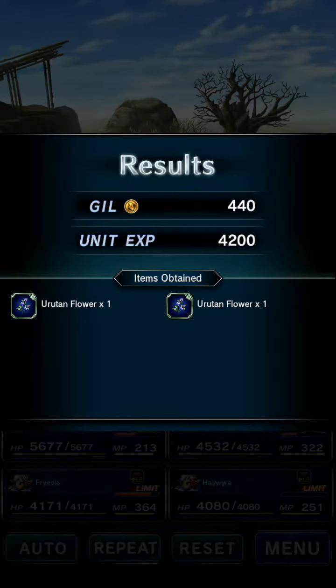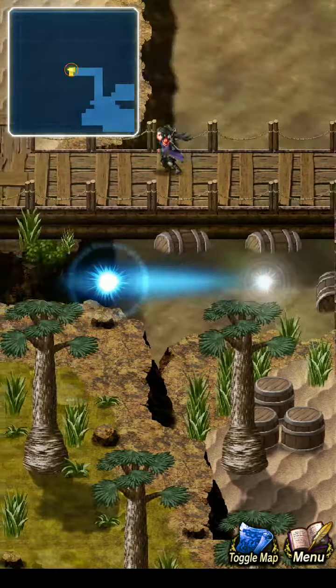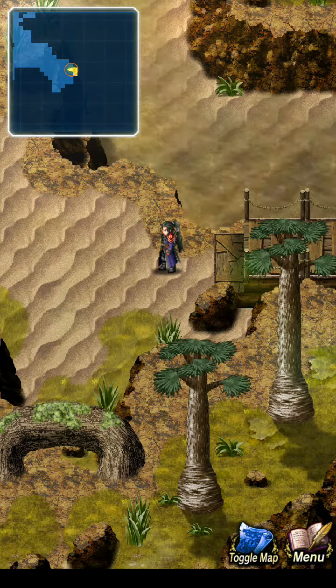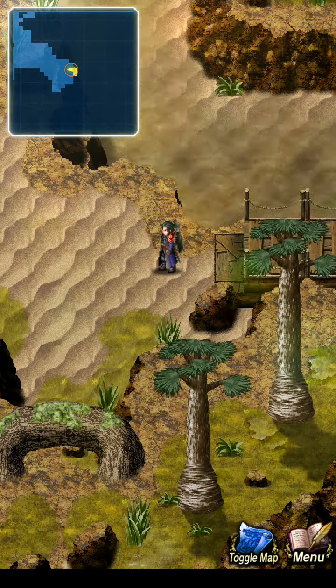Immune to all status ailments - gravity, death. Immune to attack, defense, magic, and spirit break. Technically, all you got to watch out for is he's got a brutal physical damage attack. He buffs his defense by 100%, so you can always dispel that. Fairly easy to kill in one turn. That's about all the info so far - it's really all the info you really need, honestly.